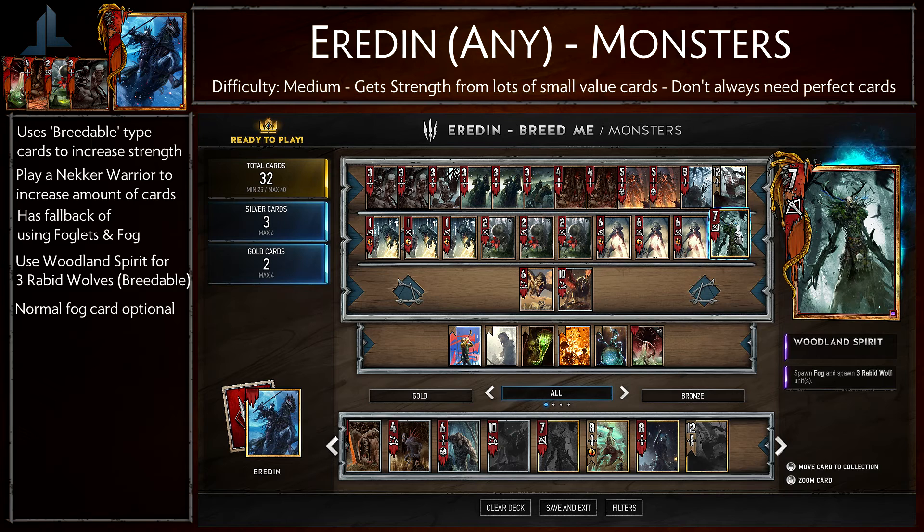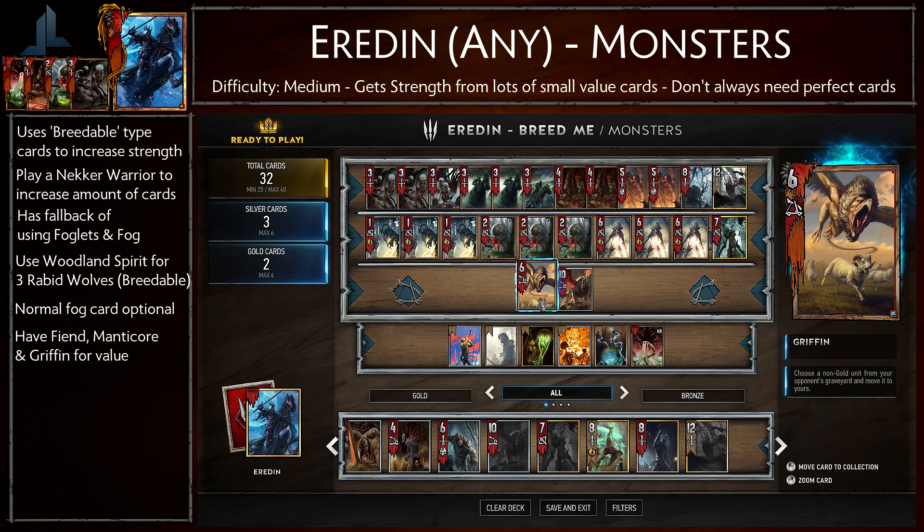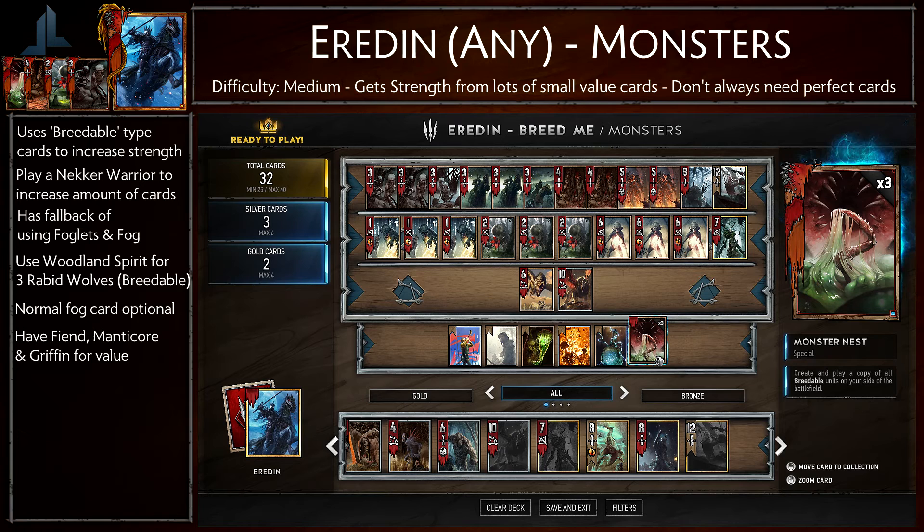We also have the General card which we're mainly going to be using in round one or round two. As you can see we have two Fiends, one Manticore and one Griffin. The amount of these can be changed but I definitely recommend having at least one. The Griffin can be dropped completely, but I mainly want that for round two or three if it ever comes to that.